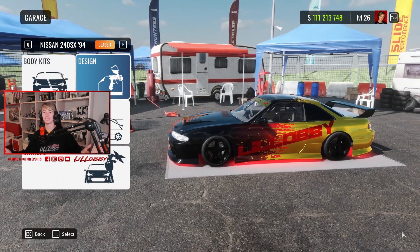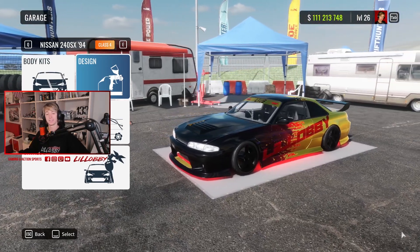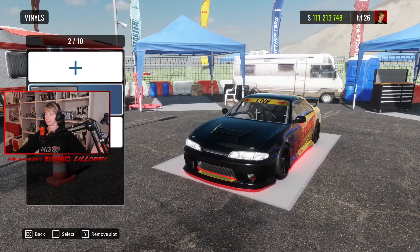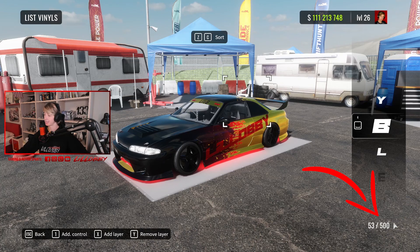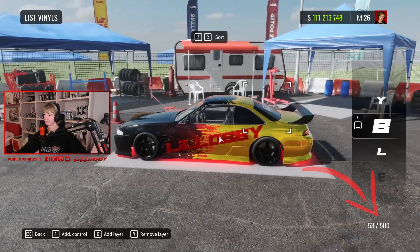Once we are in the game, the only thing we have to do to check if the mod is actually working is just go to the design section. There you go — it's working, you can see it says up to five hundred layers. Yeah, that was pretty much it guys.